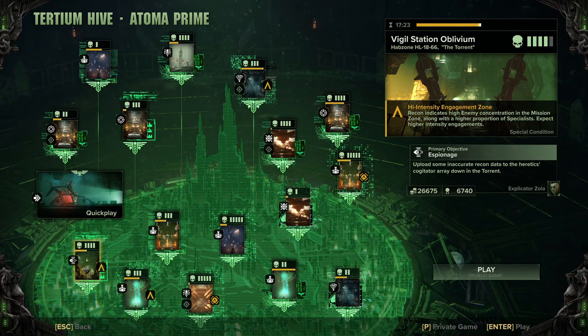I did it on Vigil Station. Right at the end you're in the control room with two bridges and enemies will storm up those bridges like crazy. That's where I managed to do it and got a few other psykers through as well. Vigil Station in the last bit — just force push them off the bridge. It's way easier than doing it on Chasm Terminus.